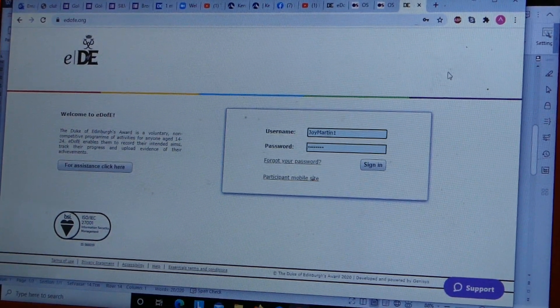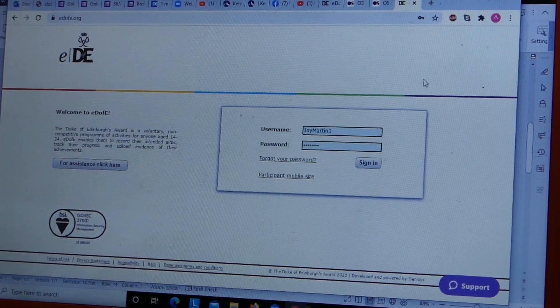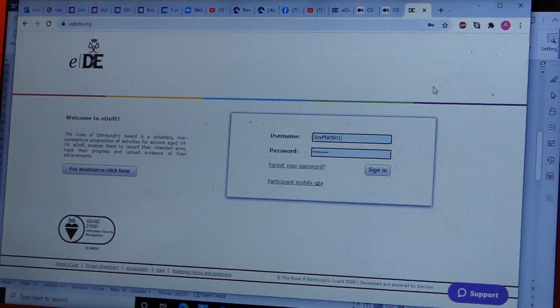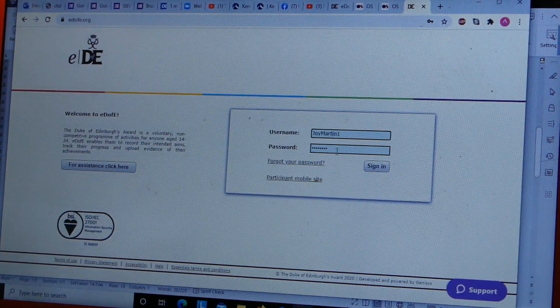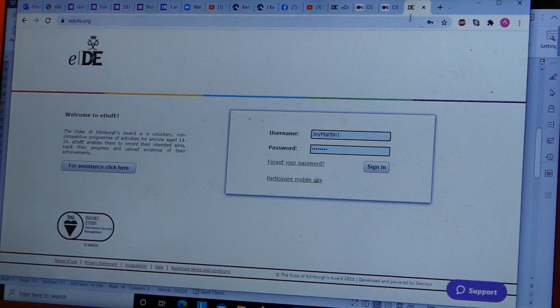What we're wanting to do today is to explain how you can use EDAV to create your own route card, so you're not having to do it by hand, which is much, much easier. The first thing you need to do is sign into your EDAV account. If you've forgotten your password, don't keep guessing it because it will block your account — just click 'Forgot Password' and then sign in.